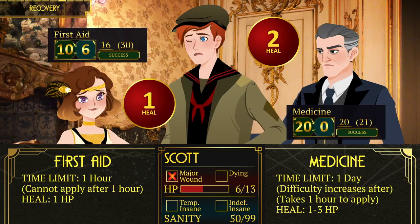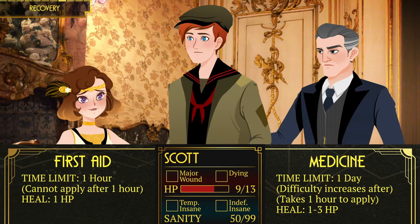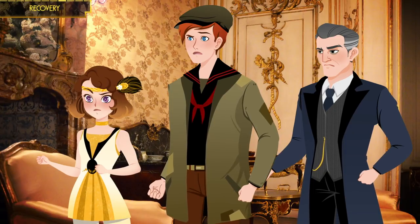Scott currently has a major wound. You have one in-game hour to apply first aid and one in-game day to apply medicine. Succeeding a first aid roll recovers one hit point; medicine recovers 1d3 hit points but takes an hour to apply. You can only receive first aid and medicine once after every instance you take damage. A major wound is recovered when the investigator recovers to half their maximum hit points or above.